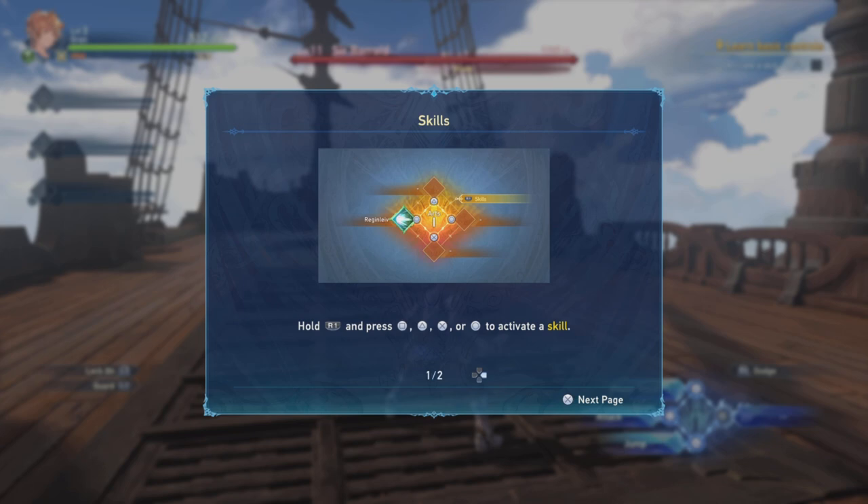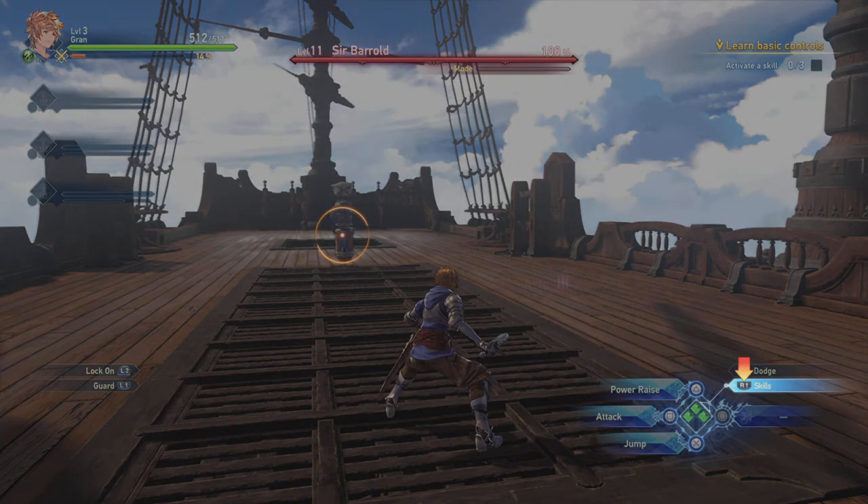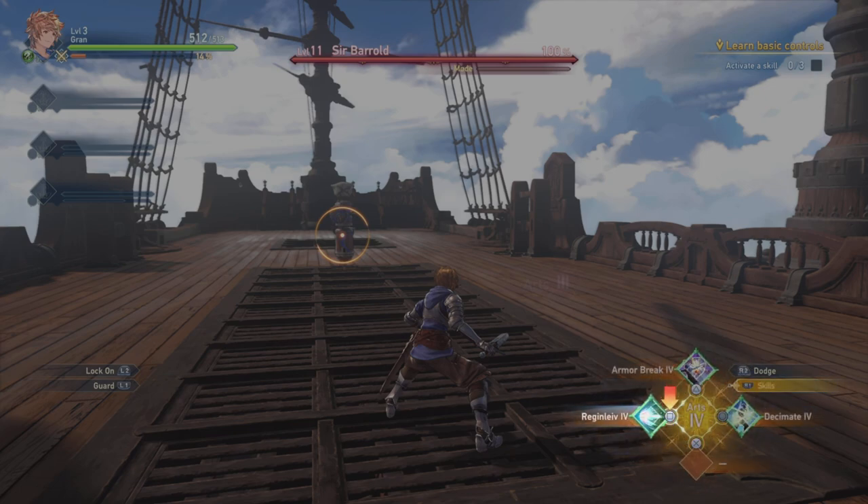Hold R1 and press Square, Triangle, X, or Circle to activate a skill. Skills go on cooldown after activation, represented by their icons going dark. Some skills allow for multiple activations. Hold R1 — right, I'm not sure I hit it correctly.